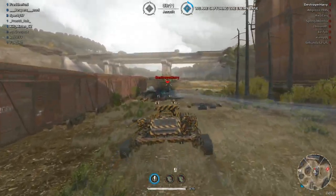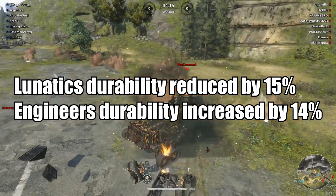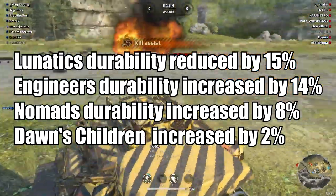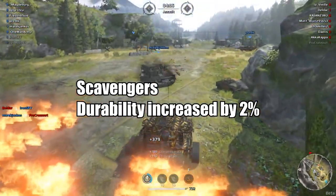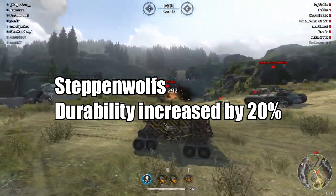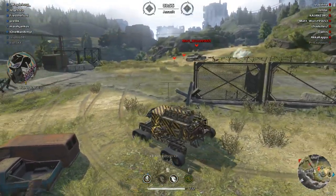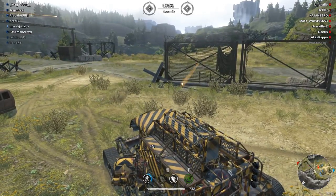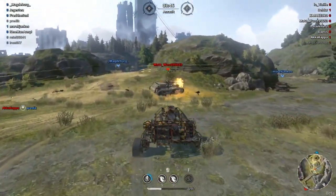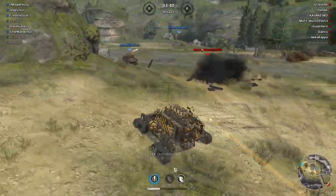Now let's talk about nerfs and buffs. Lunatics durability reduced 15%. Engineers increased by 14%. Nomads increased by 8%. Dawn Children increased by 2%. Scavengers durability increased by 2%, mass decreased by 25%. Steppenwolves durability increased by 20%, mass reduced by 5%. Steppenwolves and scavengers are for heavy builds, lunatics are for light builds.